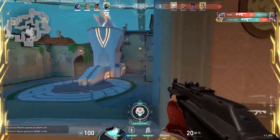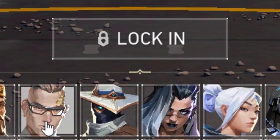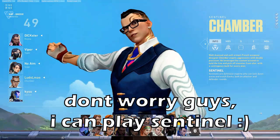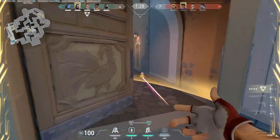So what is Chamber? Chamber is what people lock in when their duelist gets locked and they want to play a quote-unquote sentinel, because he's such a good guy - everybody loves Chamber. His trip provides info when someone's flanking or coming around the corner.